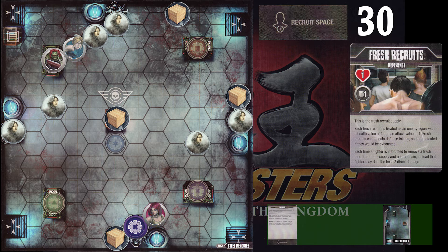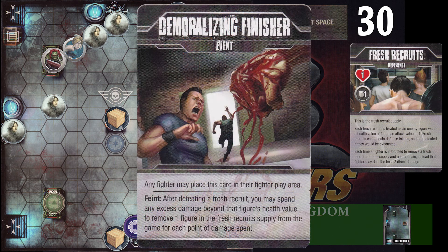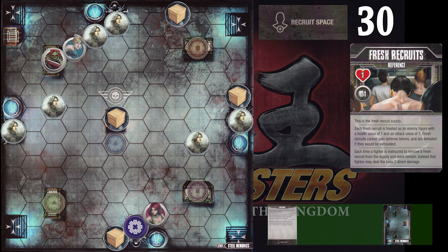Now we're going to look at a card that will allow you to reduce some of that fresh recruit supply — the Demoralizing Finisher. You should pick the fighter with the highest damage potential and place this in their play area, not so much for how many targets they can hit but for how much damage they can do to a single target. The excess damage given during an attack can be used with this card's feint ability to apply that to the fresh recruit supply. You can game it a little bit and try to get that fresh recruit number as close to one as possible, then do another massive attack which will go in for double against the boss. If you get a little overzealous with the crowbars you won't be able to use this tactic if there are no fresh recruits able to get back onto the map, and you'll just have to defeat the boss normally.